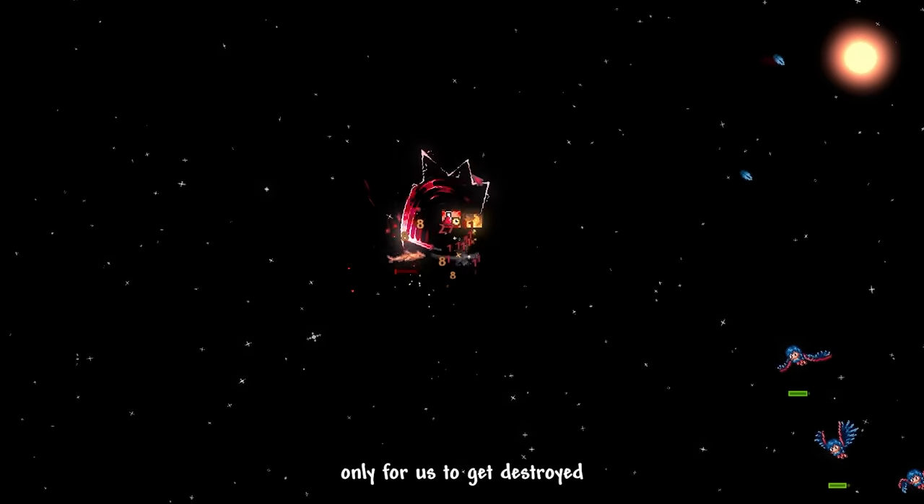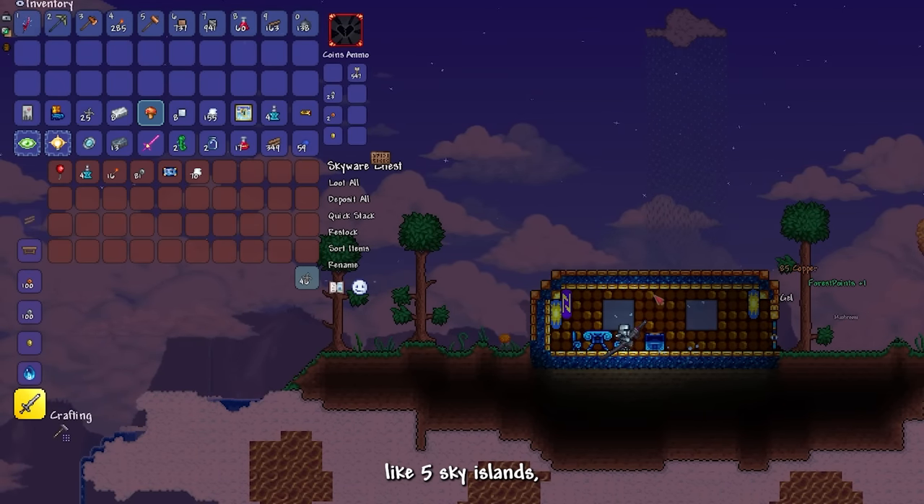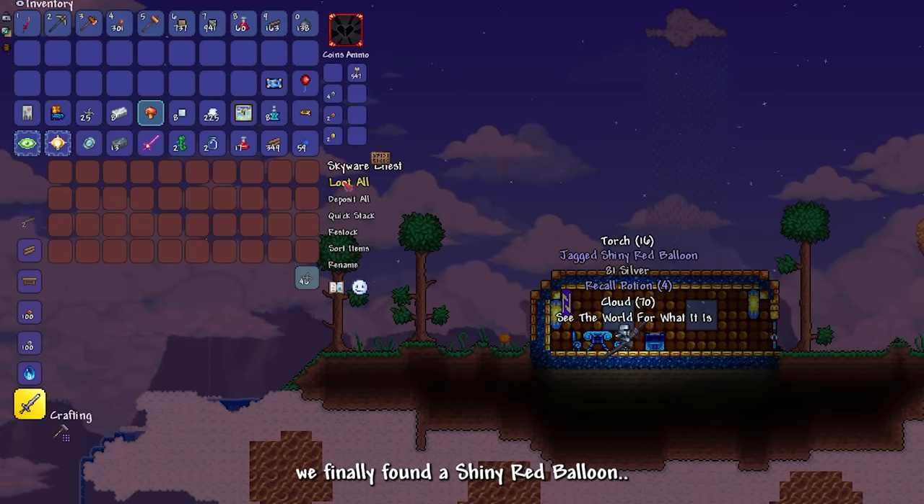I drank a gravitation potion again — things were going well, only for us to get destroyed by the harpies once again. Eventually, after going through like 5 sky islands, we finally found a shiny red balloon.